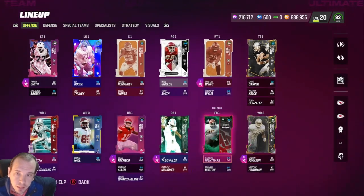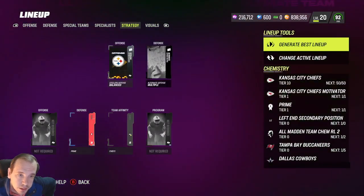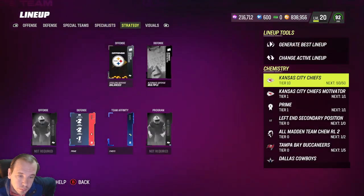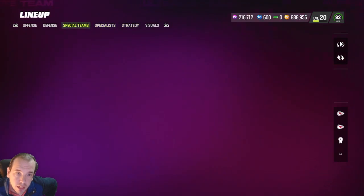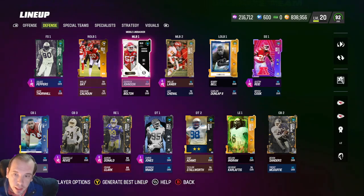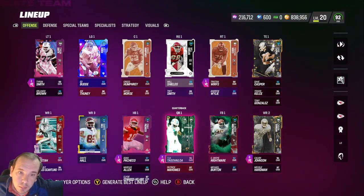This is my theme team — the best way to do it. Also make sure to look at Strategy Cards. I get three times chemistry from them, which is really good — that means more players count without needing to be in my lineup. That's it for today guys. I hope this helped you out. Be confident for no reason, help each other, encourage each other, and if you have any questions, let me know in the comments below.